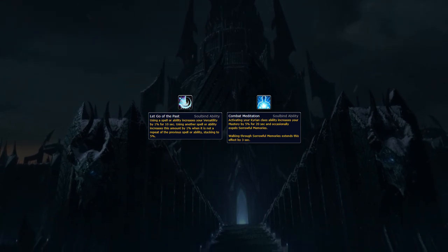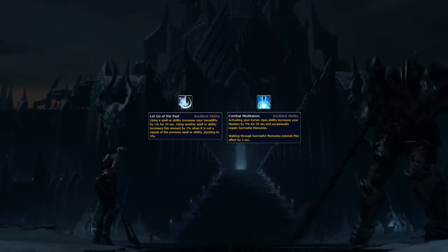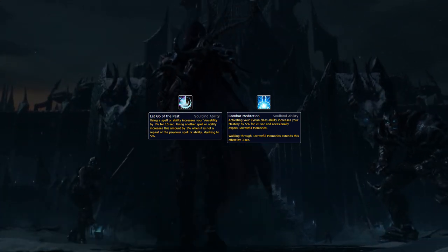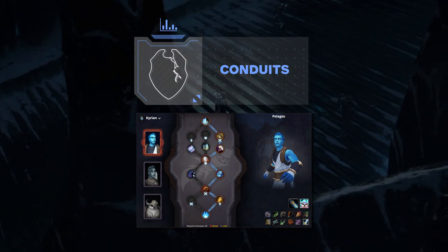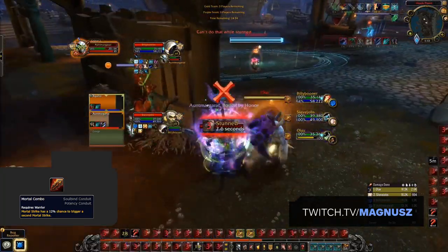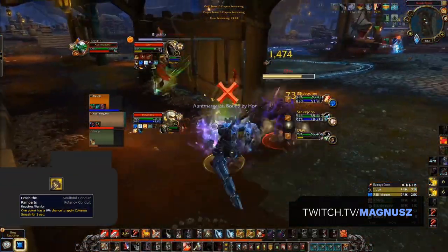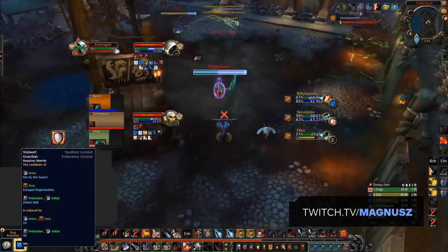After choosing the Kyrian, you'll pick one of three soulbinds. We recommend Pelagos — the versatility buff comes from Let Go of the Past, a super strong soulbind ability. You also get Combat Meditation, a 5% mastery buff lasting 20 seconds whenever you use Spear of Bastion, which can be extended by walking over the Sorrowful Memories you spawn. Each soulbind gives you access to four conduits across endurance, potency, and finesse. Our recommended path through Pelagos takes two potency conduits, one endurance, and one finesse. For potency, Crash the Ramparts and Mortal Combo are your two best picks — Mortal Combo gives Mortal Strike a chance to trigger twice, and Crash the Ramparts gives Overpower a chance to apply Colossus Smash.